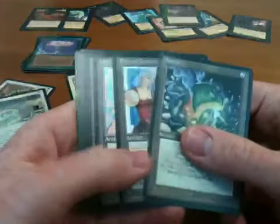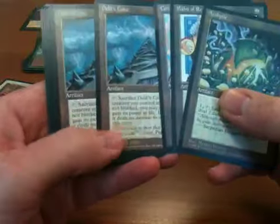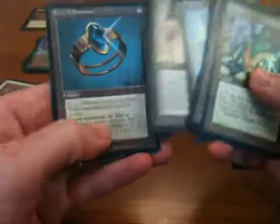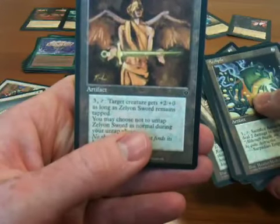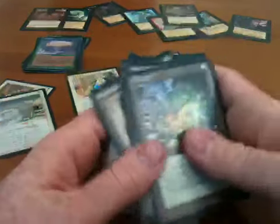Artifacts: nothing terribly exciting, although I will point out that for just about every artifact — at least the first several here — you have to sacrifice them to get their effect, which I find really annoying. Sacrifice Ashnod's Battle Gear, sacrifice Implements of Sacrifice, which is kind of ironic. And this Zelyon Sword — there's a counterpart to this, a shield that I did not get in the set, which is disappointing.